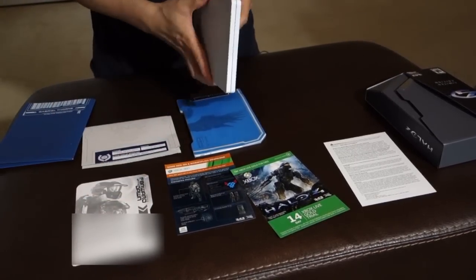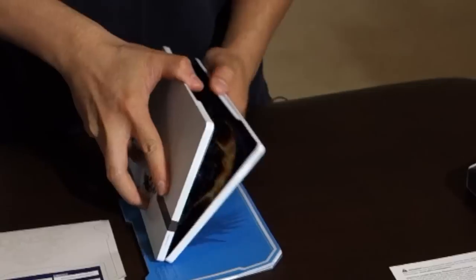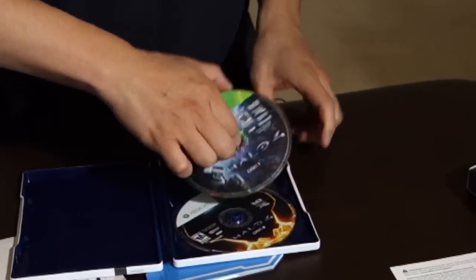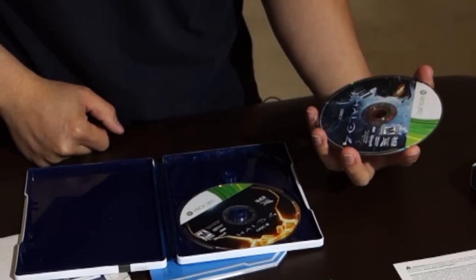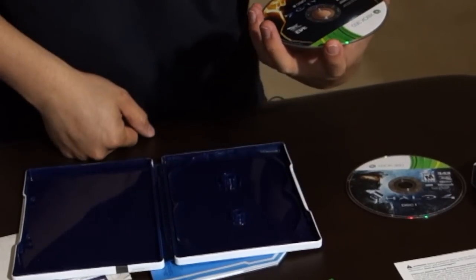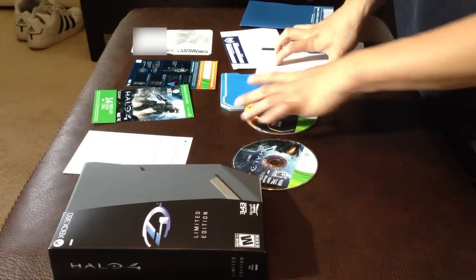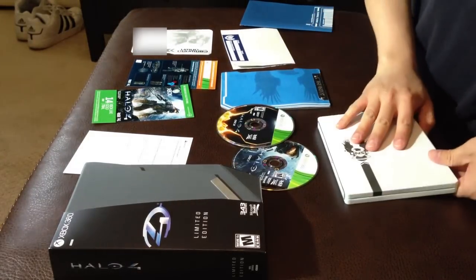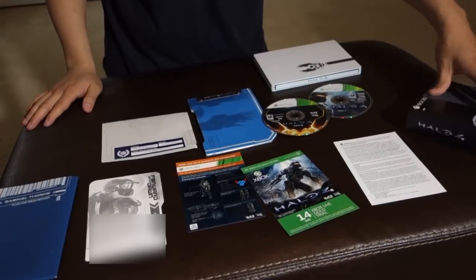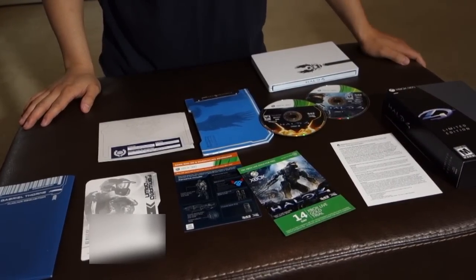Now let's get to the main item. This is the Halo 4 limited edition copy. It's two disc. Let's see what's on this first disc. And this second one — if it's anything like the past, one is probably for single player and the other will be for multiplayer content. Here you have it, it's very straightforward. This is a limited edition copy of Halo 4. Get yours on November 6th, bye.